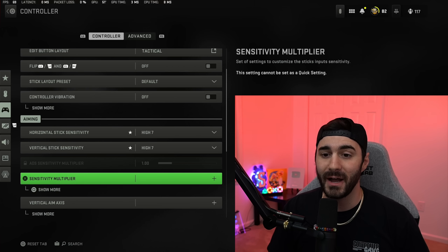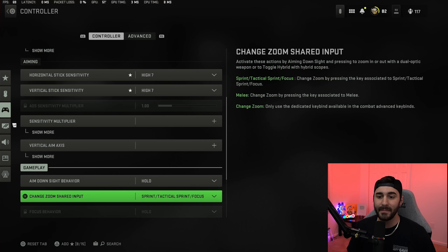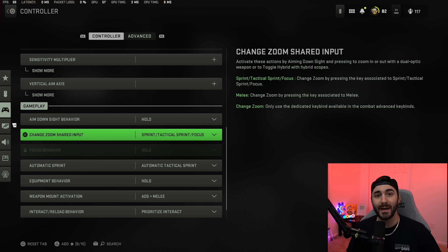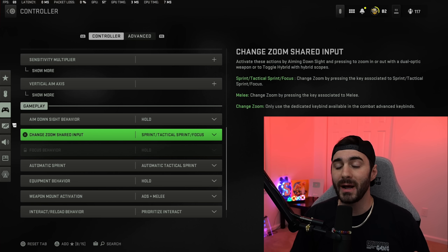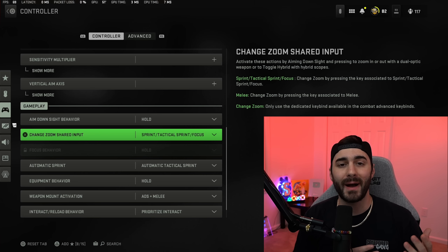Controller vibration I have turned off — some people leave it on, it really doesn't matter. For sensitivity I am playing on 7/7. For the sensitivity multiplier I leave all of these at default. Vertical aim axis is also all at default.